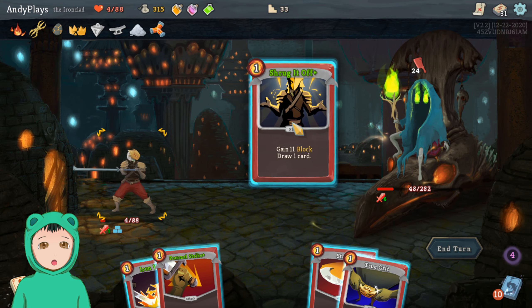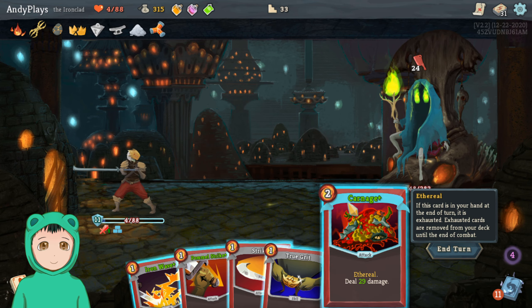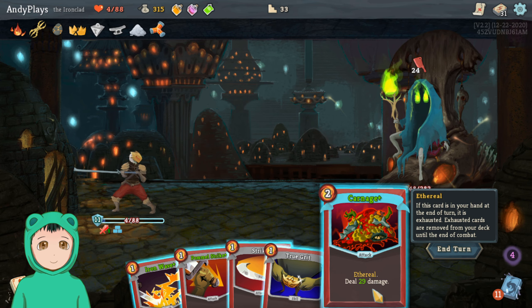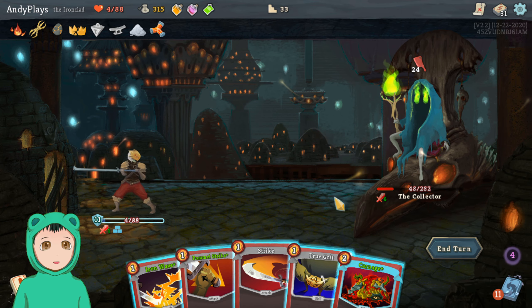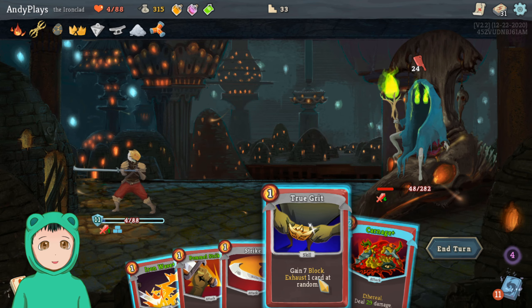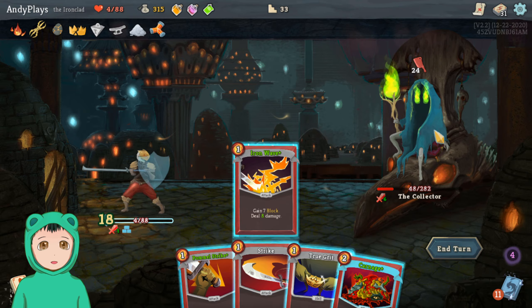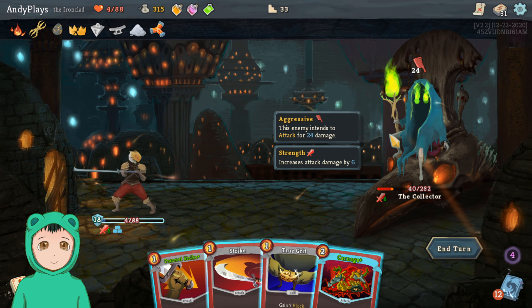We're at four. Hopefully Shrug It Off — yes! It's a Carnage, so that's 29 damage, which will bring the opponent down to 19. I don't think we have enough to do 19 with just one mana.